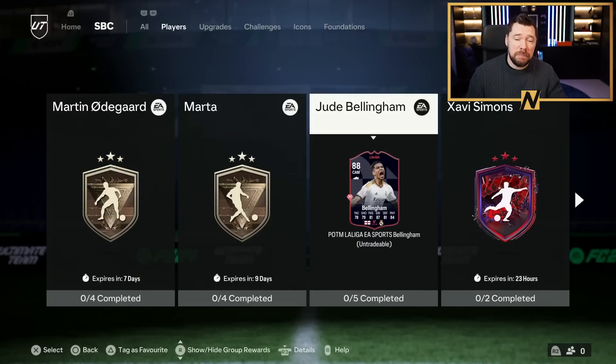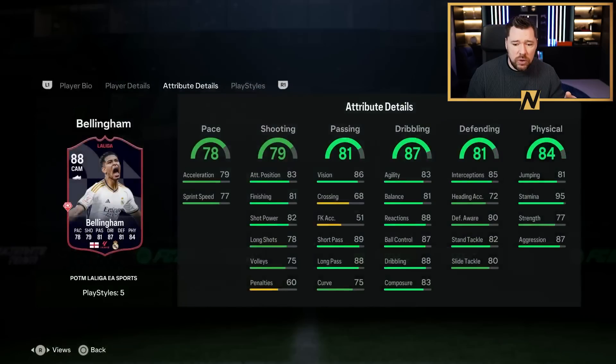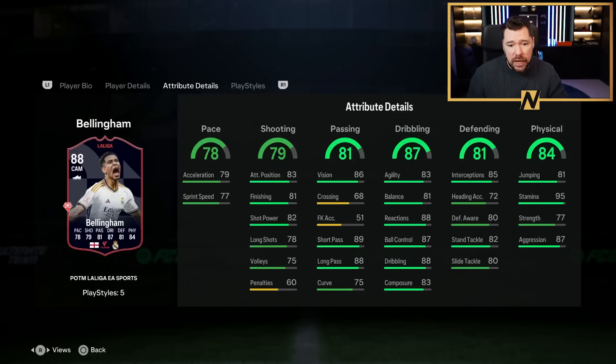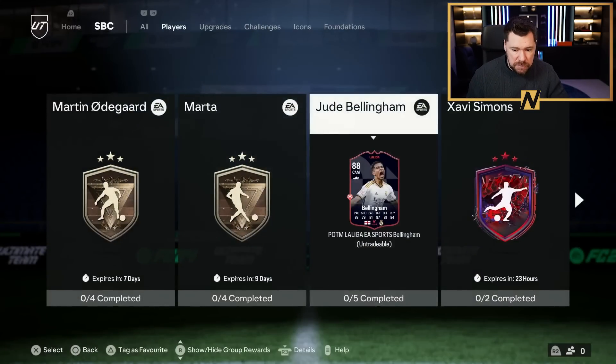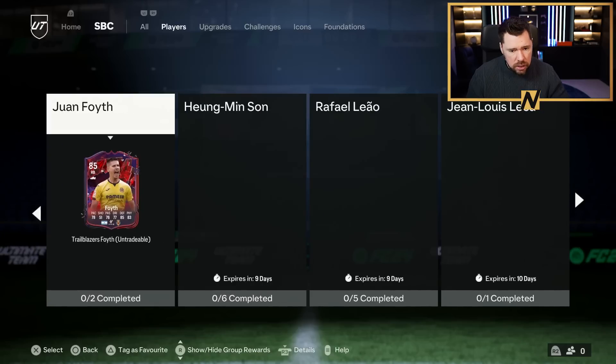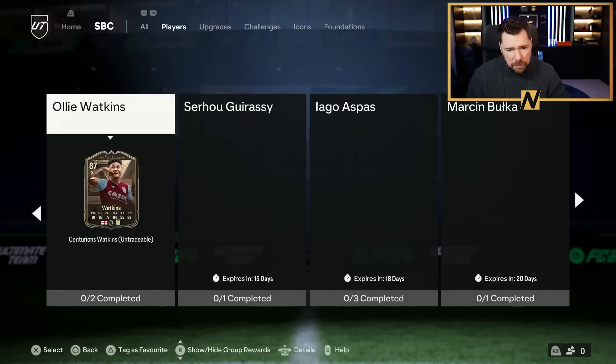Let's look at the SBCs. We've got Player of the Month Bellingham - I've already gone through this on stream. Bellingham is about 600,000 coins. It's basically the same as the Trailblazers but doesn't have as good play styles. I personally think it's a bit expensive, especially with how hard it is to get fodder. If you want him, get him - he plays well in game, he's six foot one with four star/four star.